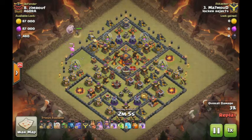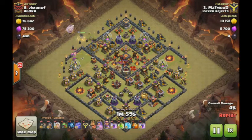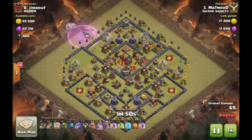So here we got MA-7 in a war attack doing some cleanup action on number eight. He starts off with a queen walk and used a baby dragon to keep it going. Got that raid spell in there just in time.